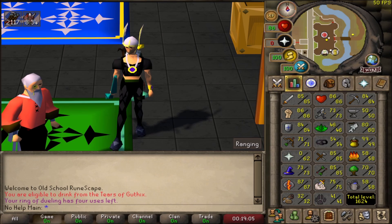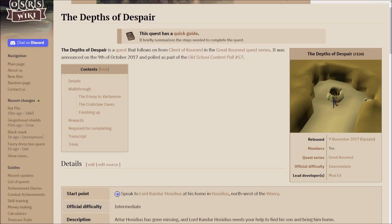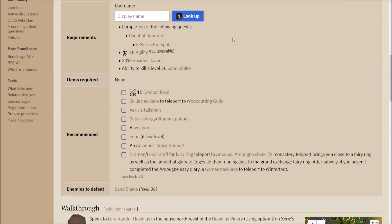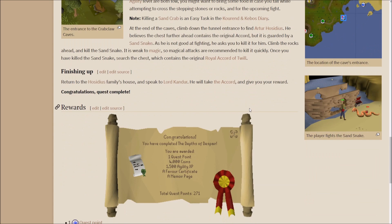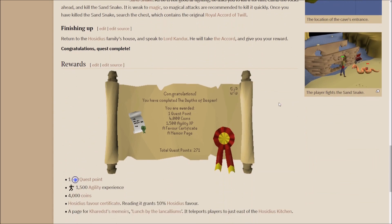We're on the RuneScape wiki right now and this is the quest you're going to have to complete - it's called Deaths of Despair. It's a fairly easy quest, not needing many requirements, short quest that just takes you through a few things. You get one quest point, 4,000 coins, and 1,500 Agility XP, so it's definitely worth doing especially on a low level account. You also get a favor certificate which can help if you don't have all of the favor yet.